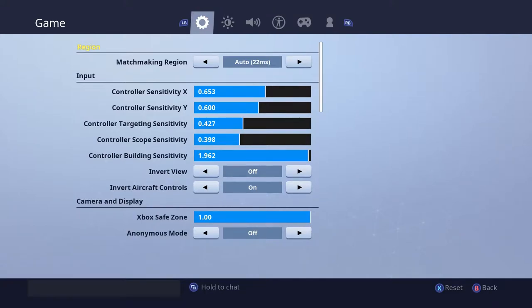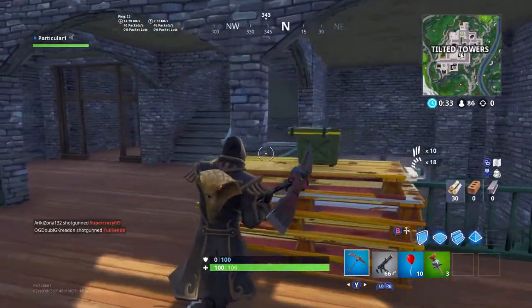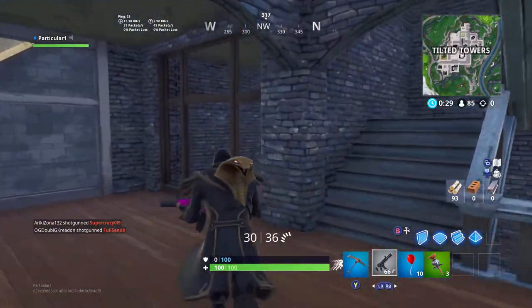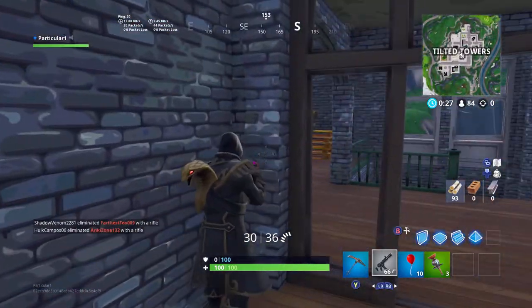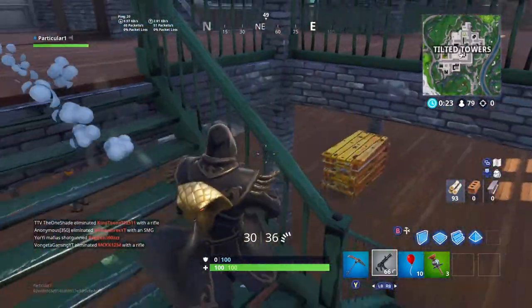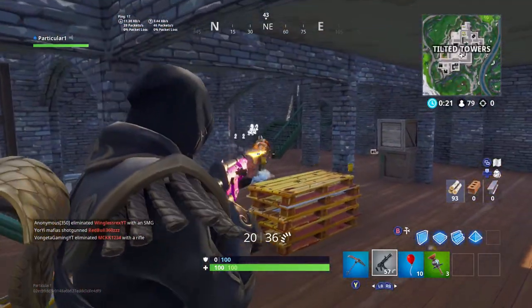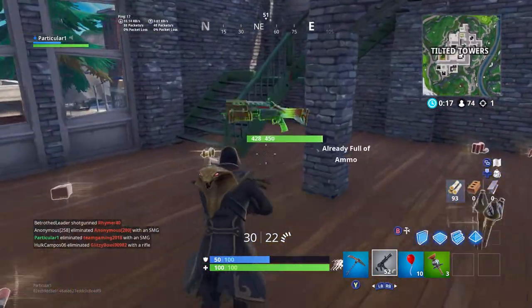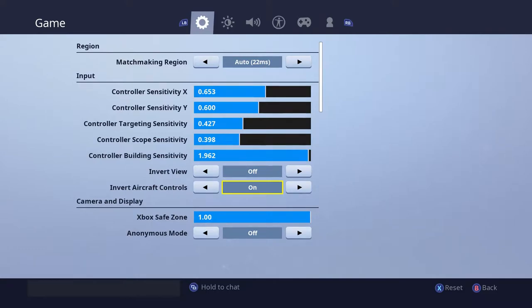You guys can already see my settings on screen right here. For my X sensitivity I have it at 0.653 and for Y I have it at 0.600. The targeting sensitivity I have at 0.427, the scope sensitivity 0.398. The building sensitivity is at 1.962 — almost maxed out at 2 because you got to build fast.